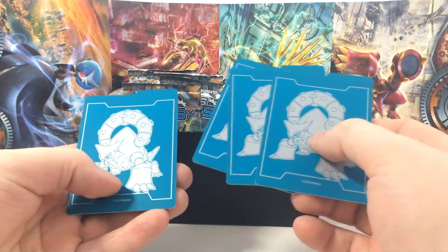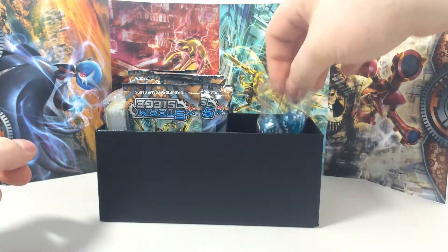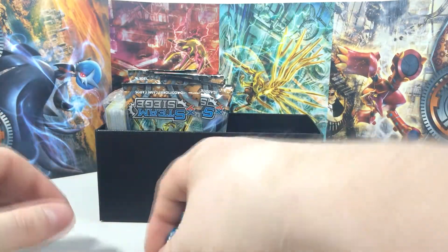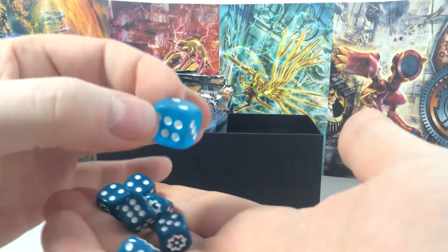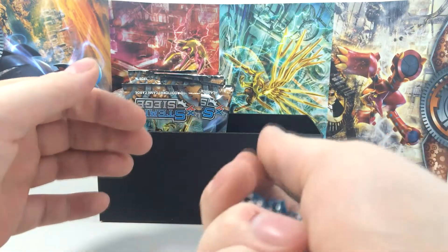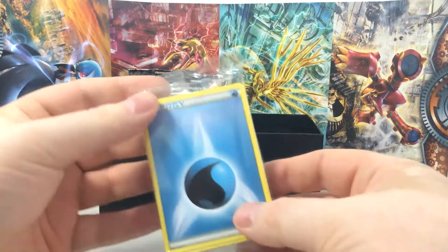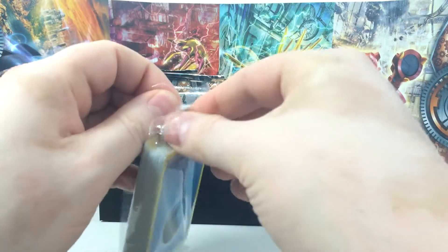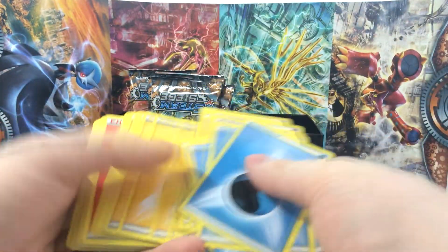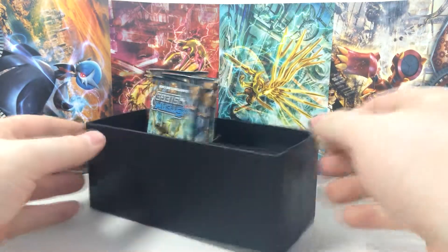Then we have a few dividers so you can divide your cards inside the box. And then we have dice for the game — your own set of dice. They're really nice, slightly transparent, the same blue color as the box, which is a really really nice color. So basically we're set to play if we only have enough cards. And here are the energies — we're not going to show all of them, but pretty much you get five from each color. We don't have any energy so far, so that's a very very good start.